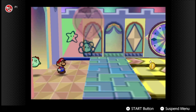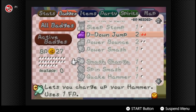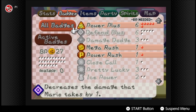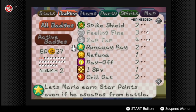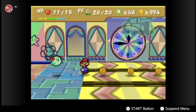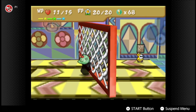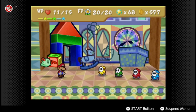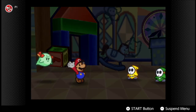There's a Q Patrol here, and this is another strong enemy. Since we're at this point of the game, I'm doing a badge check. I'm going to replace Power Bounce with D-Down Jump, and also get rid of Power Rush and Mega Rush and replace them with Spike Shield. D-Down Jump and Spike Shield are really great ways to fight Koopa Trolls — they're very strong but result in a lot of XP. I'll just end this fight the cheap way: Star Storm.